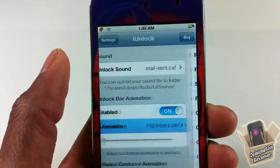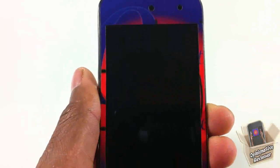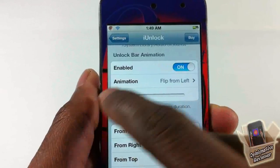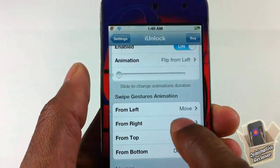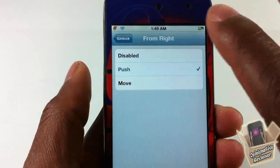After selecting an animation, you can set how long you want it to last. I leave that at the default. On the swipe side, as you saw when I opened the device, I just move my lock screen — I like that the most. You can set those options here.